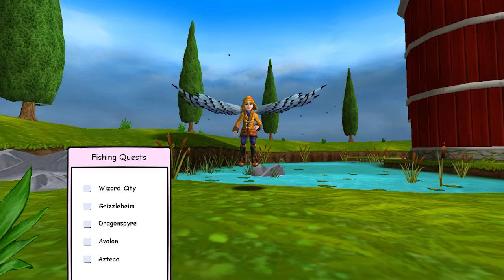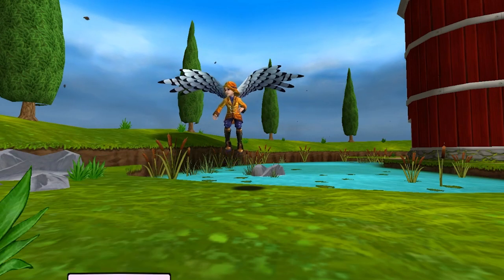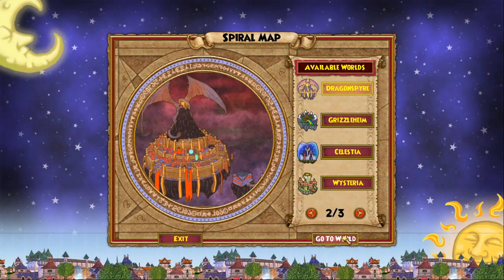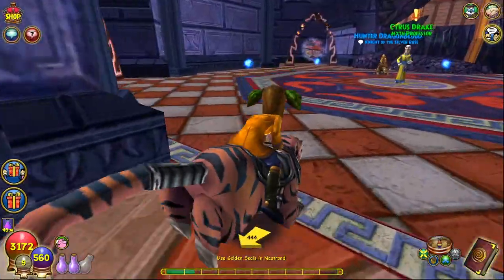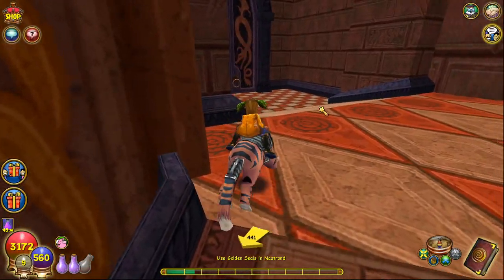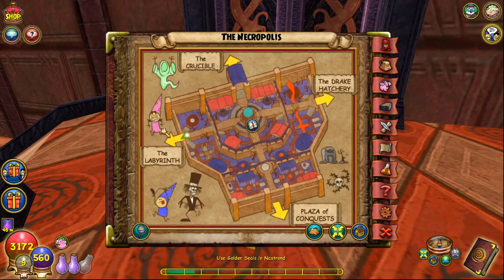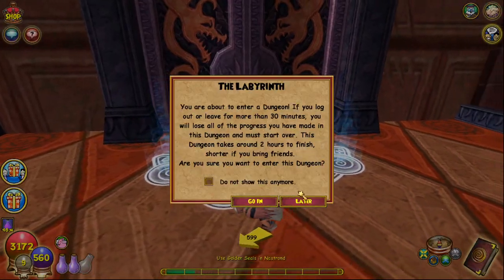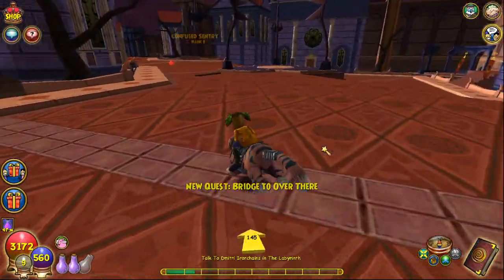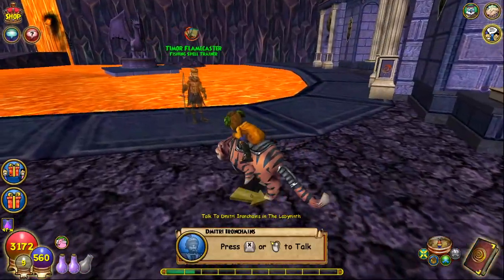There are only 5 worlds that we actually need to fish in. Before we quest in Wizard City, we need the Winnow Fish spell. To get it, go to Dragonspire and run all the way down the long pathway to the Necropolis. Once there, open your map and follow the arrow to the Labyrinth. Once inside, you don't need to do the entire dungeon — just open your map, follow the arrow to the fish icon, and train all the spells available to you.